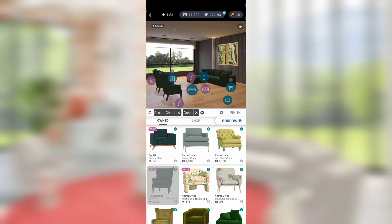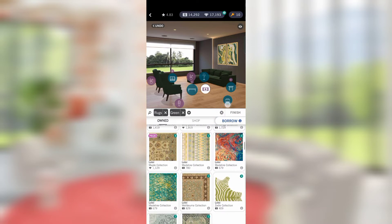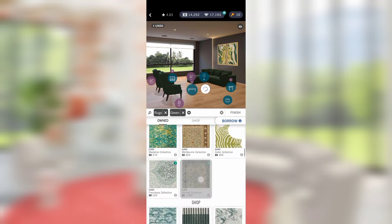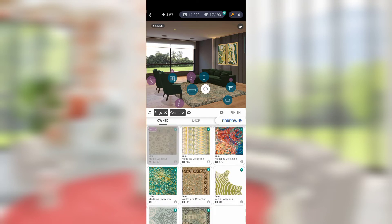The issue when you decide to do green in this room instead of maybe the burgundy they wanted you to do is you've now completely messed yourself on rugs. I have so many green rugs — like 12 of them, nope, 14 of them — and nothing works. I can use this rug which is four thousand dollars, so that's not really something I want to do.